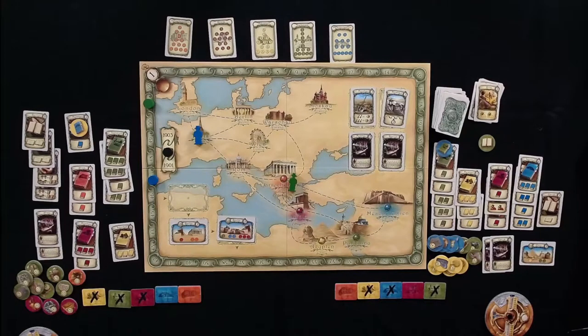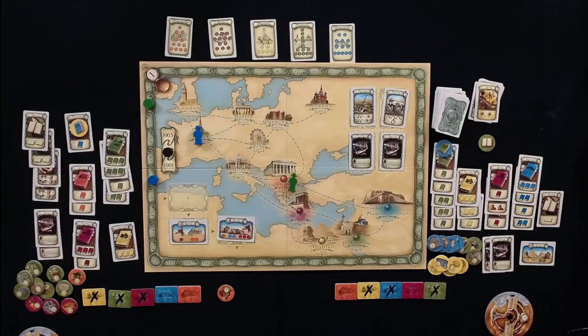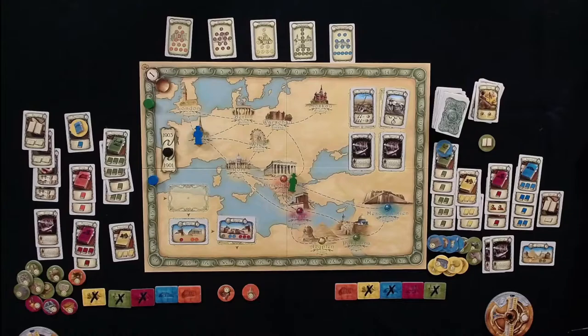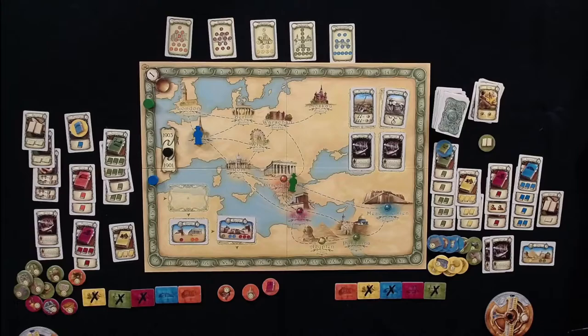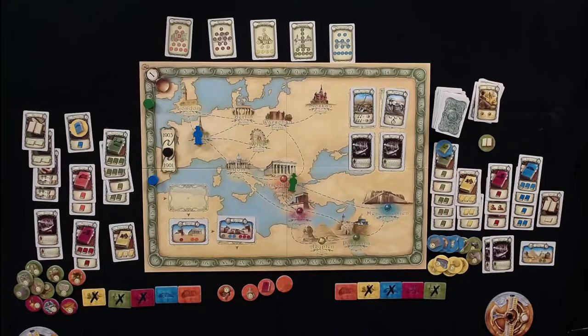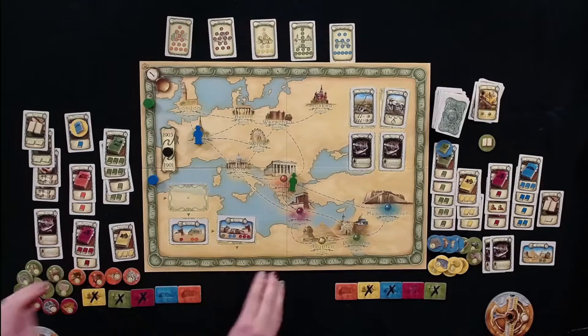Melissa draws five tokens from Greece: a one, a two, a book token, rubble, and a five. Total of eight more points, nine with the free arrival token, plus a purple knowledge token. A good turn for Melissa.